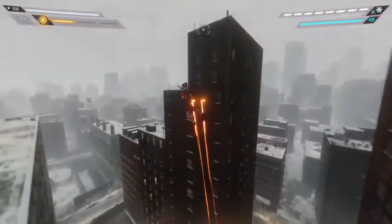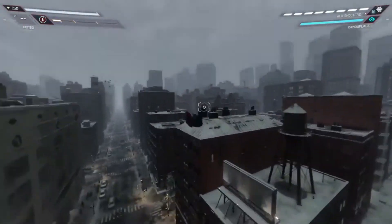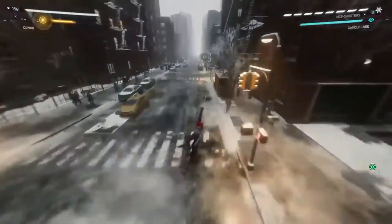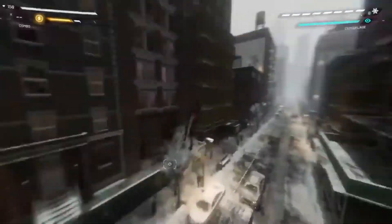Most notably are the Spider-Dash and Spider-Jump, which weren't in the first game. These help you gain speed and height without having to web-zip or point-launch. This game also offers a trick system — it's better than the first game because it offers more tricks to do, and it's more fluid and looks more natural.